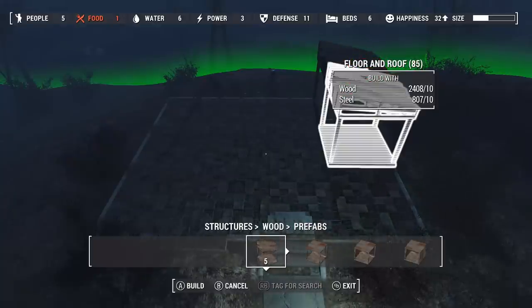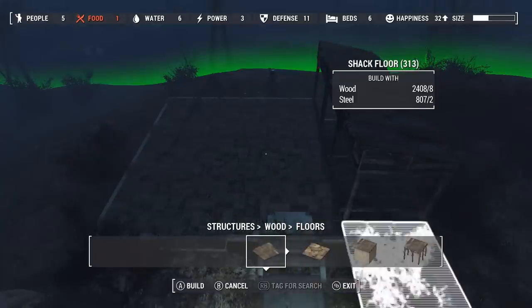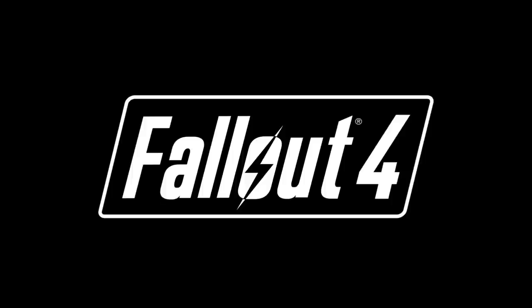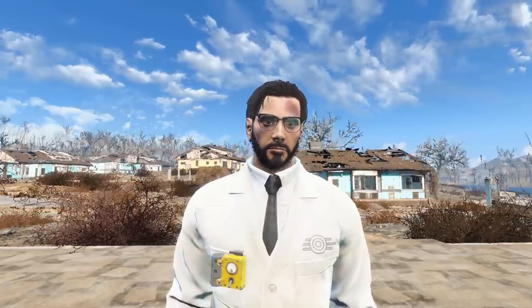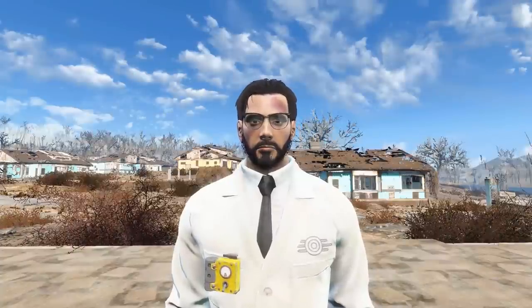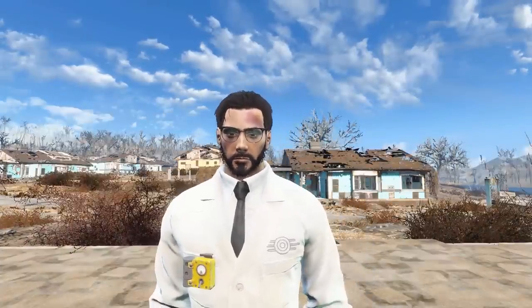Want more of a bird's eye view when building in Fallout 4's workshop? Well stay tuned, because I'm about to show you how to do just that. Hello and welcome to Breaking Tactics, the show where breaking the game is just part of the plan. My name is Xanon, and on today's episode I'll be showing you how to get an isometric view when using the workshop.